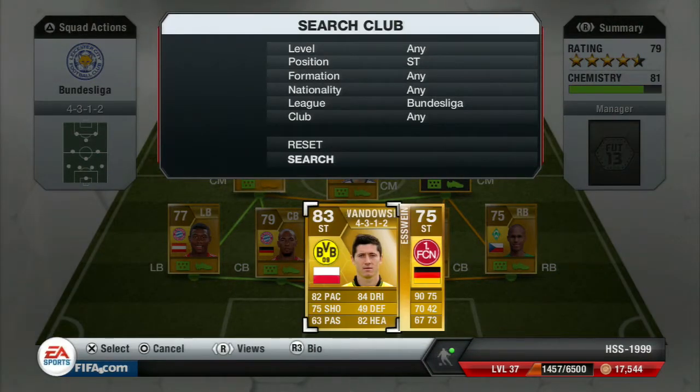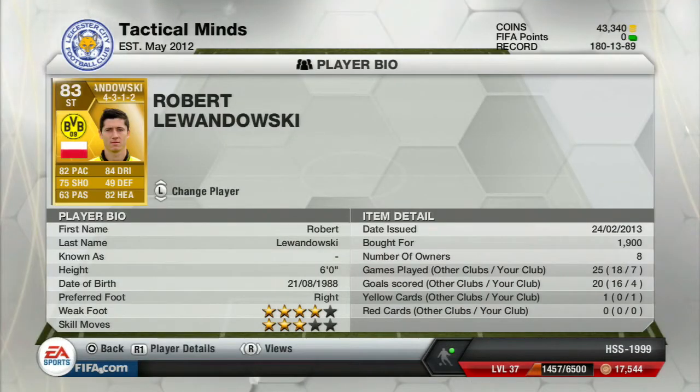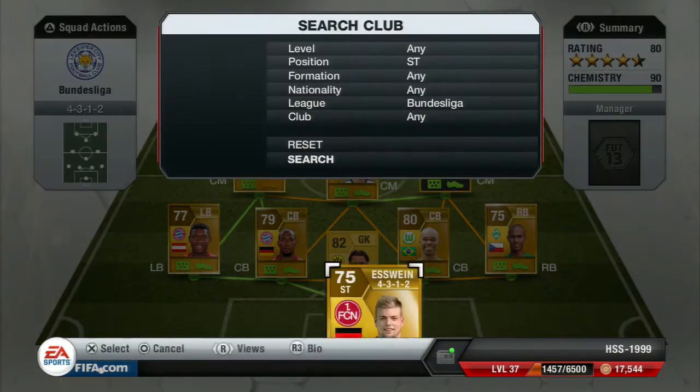Striker number one is Robert Lewandowski — a fantastic player. 82 pace, 75 shooting, 63 passing, 84 dribbling, 49 defending, and 82 heading. He's got four star weak foot and three star skill moves, and costs 1,900 coins. He's Polish and plays with Dortmund — once again, a fantastic striker.